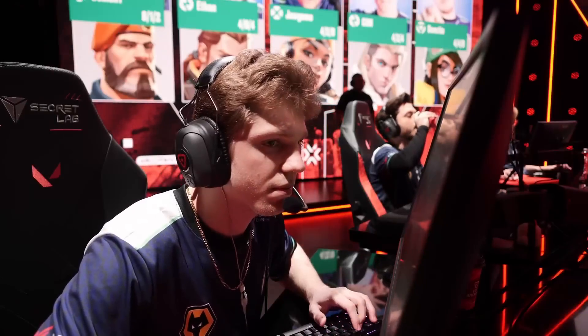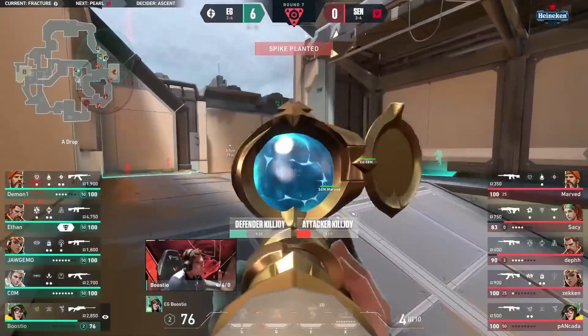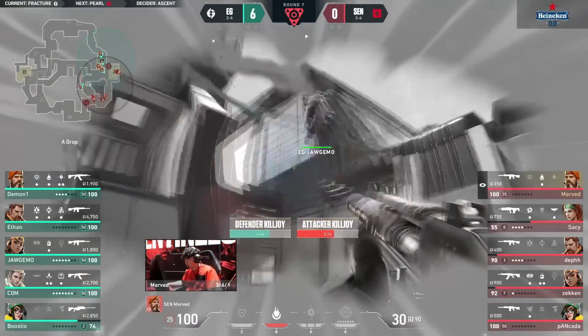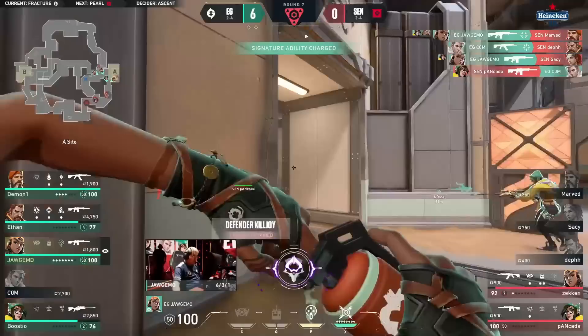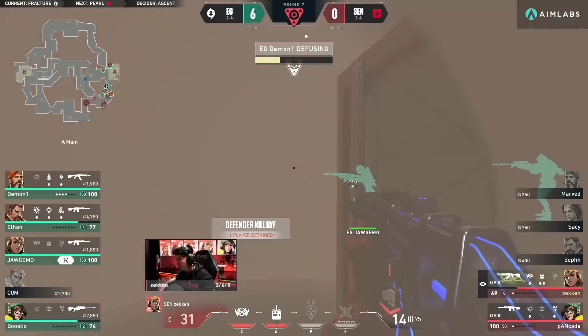That hurts. Rolling Thunder up, double lockdown — that's going to slow things up a little bit more. Rolling Thunder comes out for the defense. Marvin's staying inside the site, gets dropped by Joggymoke. Lockdown doesn't hit anybody from both sides. But it's still EG across the board getting all of these kills, only one traded back by Sentinels so far.